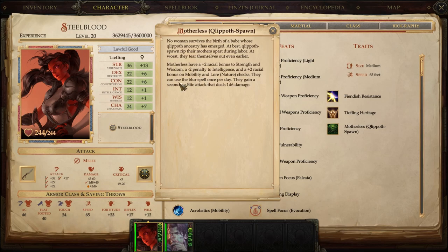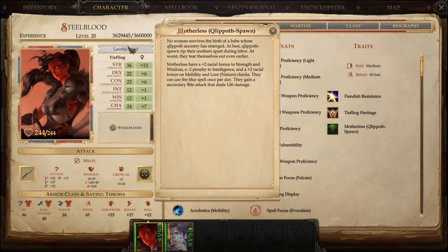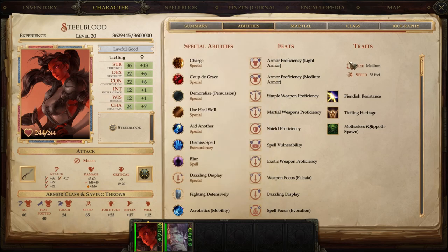Blur is a very nice spell, especially since we don't have access to it as a Blood Rager — we get Mirror Image if we choose, but Blur was not on the table, and it's an extremely powerful spell. Notice we also get a secondary bite attack. At level 1, that means you're swinging with your weapon and then lunging forward with a subpar bite — it's like a minus 5 to your swing, but it keys off Strength, which is our stat, so it's free damage.